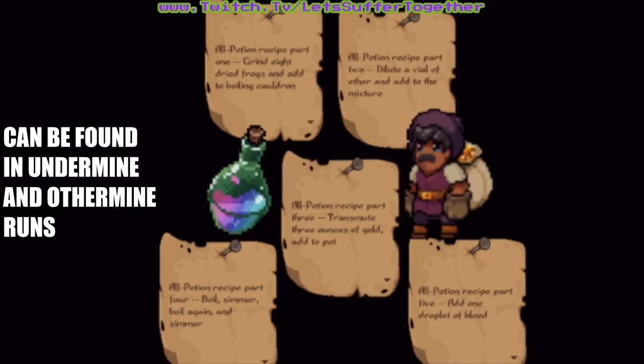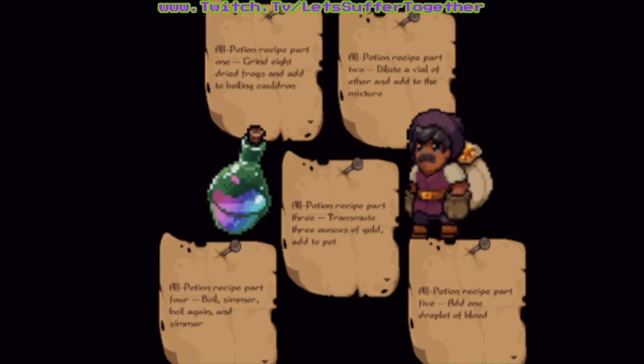The problem comes in when there are five different recipes to find, one per set of floors. The first four are relatively easy to find — you may find them in your everyday play. However, when you get to the fifth recipe, that's when things start to get a little scarce.